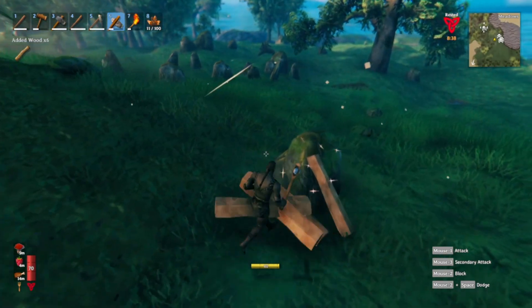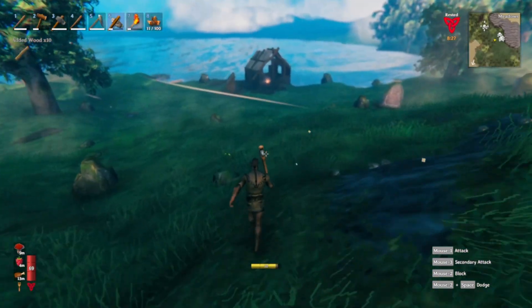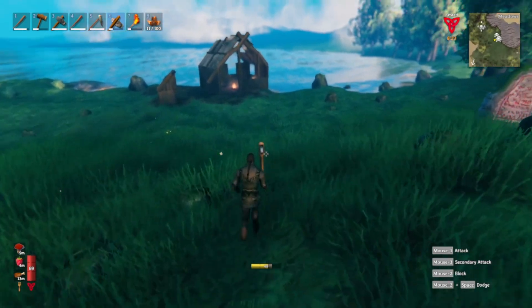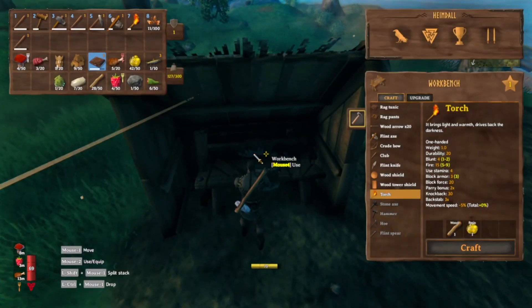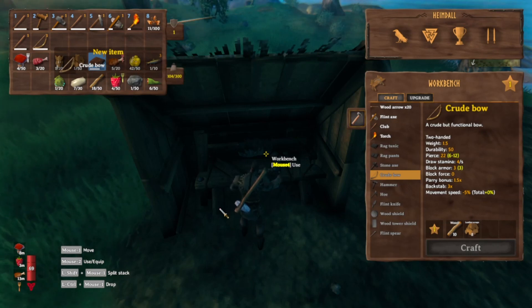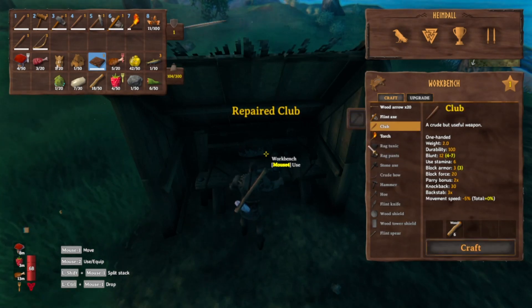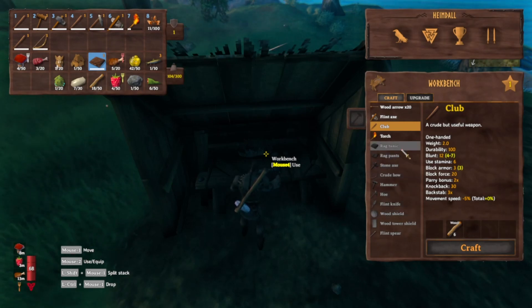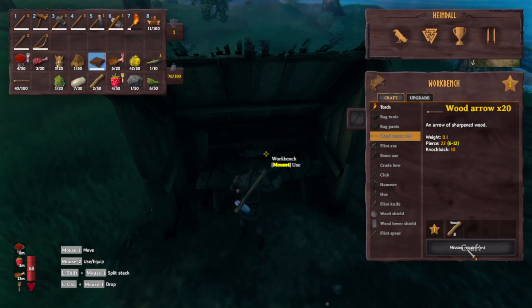Leveled up again folks! I've been playing this game quite a bit now so the building has come back to me. There we go - wooden bow! Now we have a bow, and let's see if we can make some arrows. Very good - wooden arrows, cool! I need flaming arrows so I can kill the boss - the first boss. But I need to upgrade all my armor first.